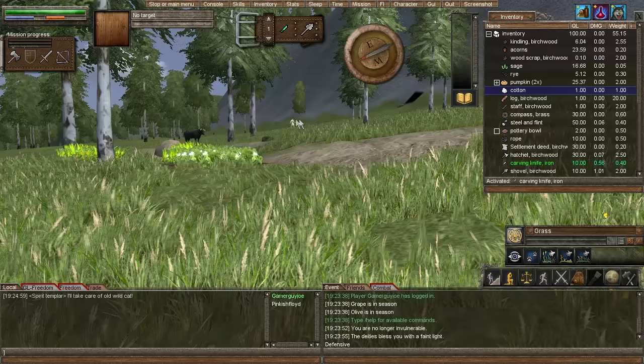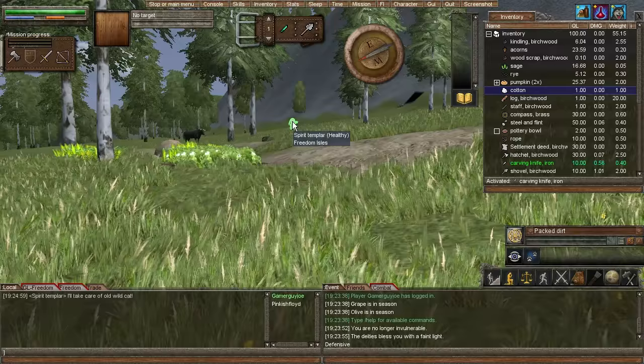Something's fighting — my guard is killing something! Look at my guard over there — he's fighting. Old wildcat bleeding. So we can butcher that up and we'll have some meat, which is really good because food is good.